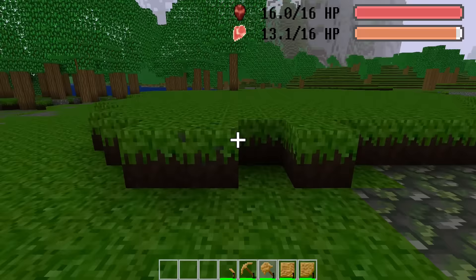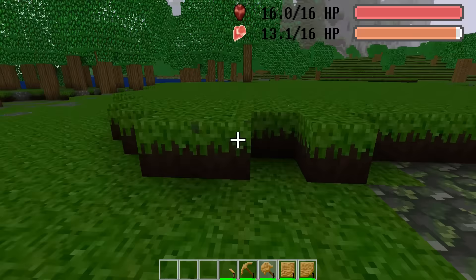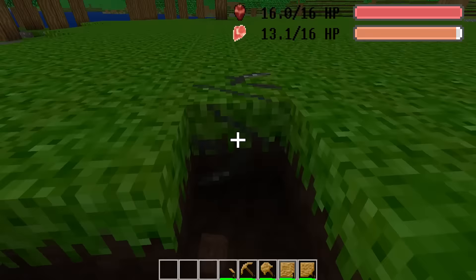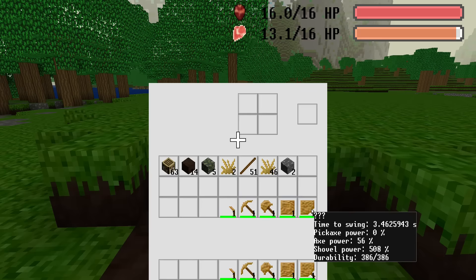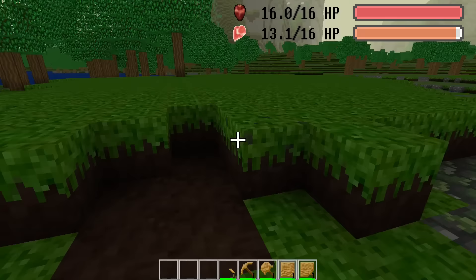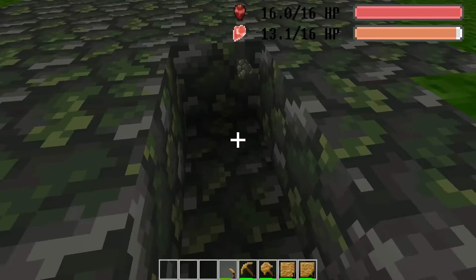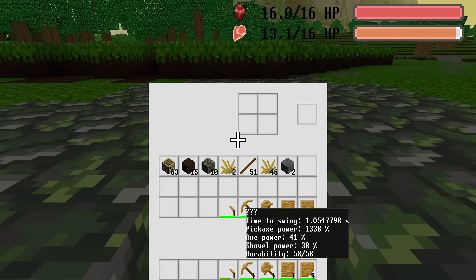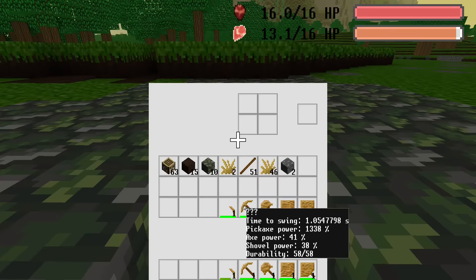With all that done, I started playing around a little bit with the new system and found a few abuses. For example, you can make one big square and it happens to be the optimal shovel. To at least partly fix this, I gave an efficiency boost if a tool has a handle. I also found this tiny pickaxe, which happens to be super fast. To fix this, instead of changing the efficiency calculation, I added a tradeoff between durability and efficiency.